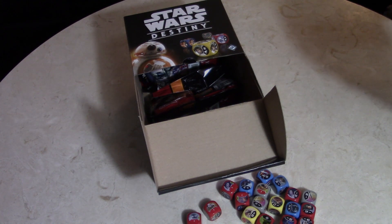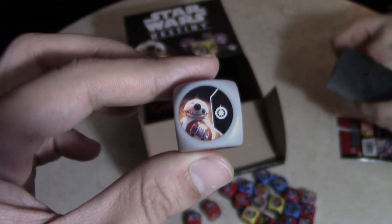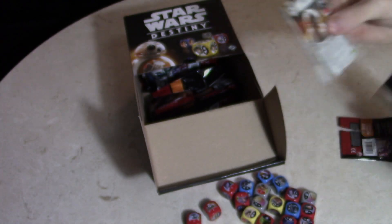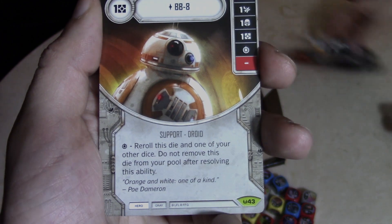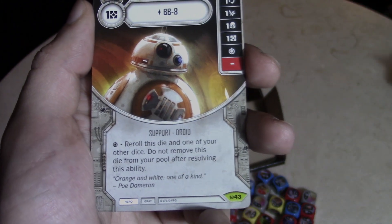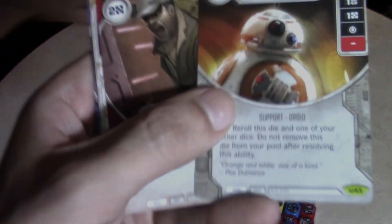Sorry — you got BB-8! BB-8's not bad. He's got BB-8: re-roll this die and one of your other dice, do not remove this die from your pool after resolving the ability — pretty solid. He's got Retreat, Mos Eisley Spaceport, Unpredictable, and Feel Your Anger.